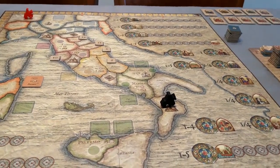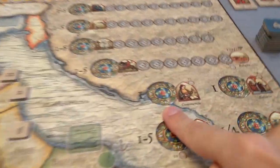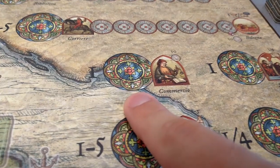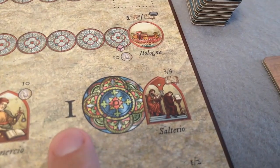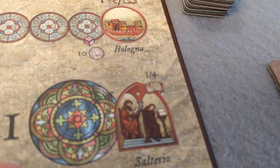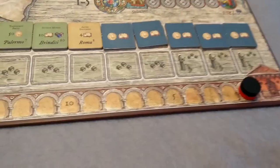Some actions that are not worth points directly: the small business action is very simple — you can be anywhere on the map, spend exactly 1 action disc, and get 10 Ducati, even if you're a member of the clergy. Next to that is the Psalter action. The Psalter was a book of Psalms commonly used for learning to read. What you get with this action is 3 knowledge points, or 4 if you're the last one on the knowledge track.